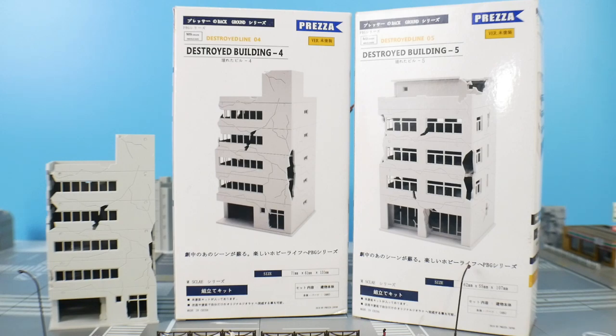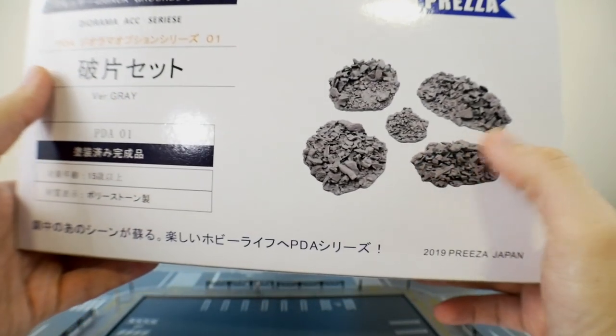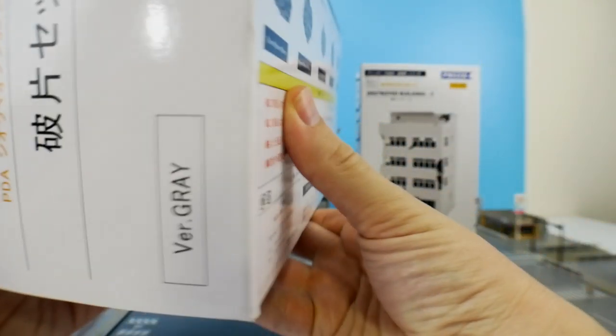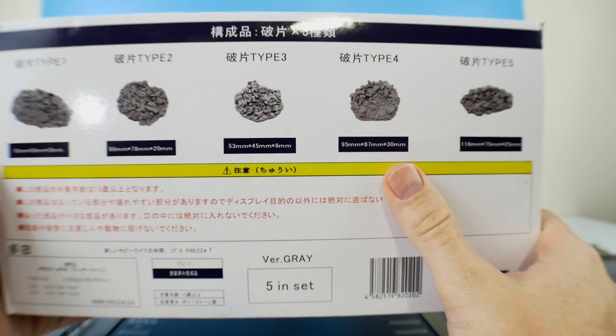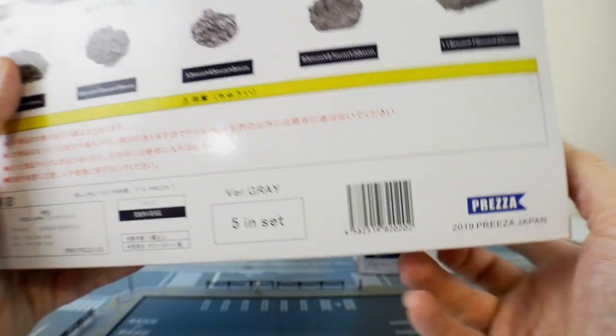There are different buildings in the line and I only picked up numbers four and five, but I'm going to try to pick up as many as I can to really flood this table with buildings. I want the city to look lively and have depth. This company also makes broken-up gravel ground pieces, which look amazing. It's probably something you could make yourself, but if you don't want to, this is a good alternative.